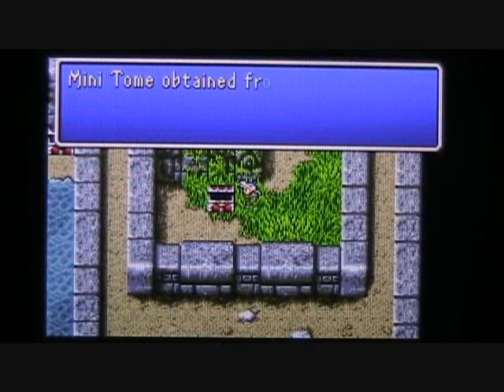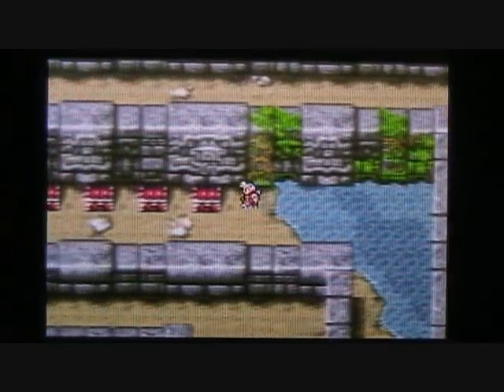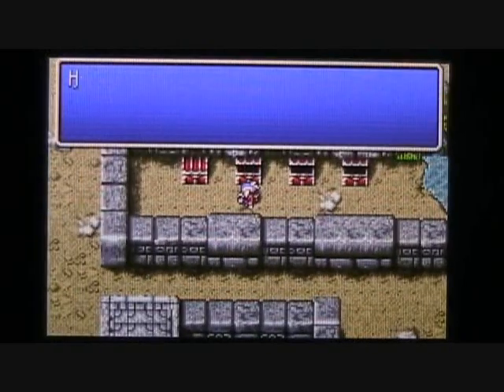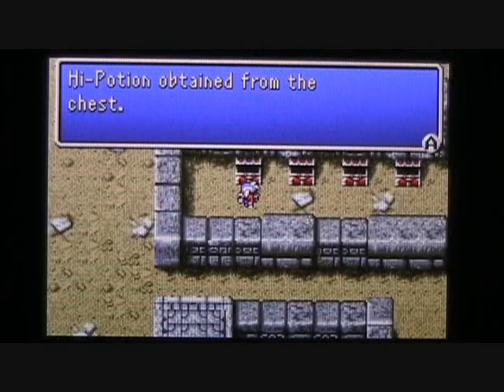Here's a treasure chest with a Mini Tome inside — so if you didn't spend the gil getting that earlier, you can equip it on one of your characters now. And here are four more chests: a potion, an ether, a high potion, and lastly another high potion.